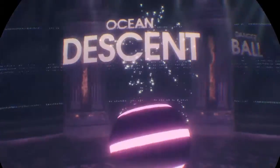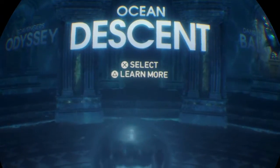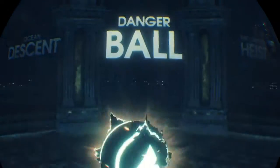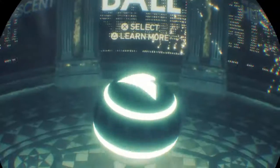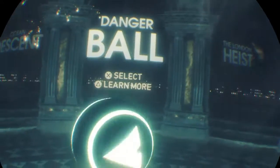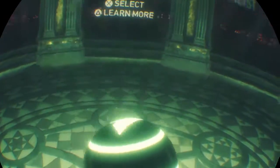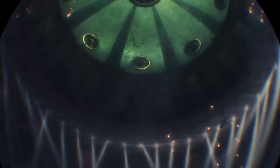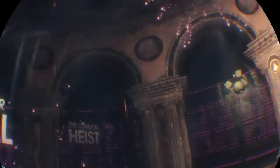Alright, so today we did Ocean Descent, and now we're going to move on to Danger Ball. But before we do that, I thought it'd be cool to show you guys what these little balls in front of me do. So this is the Danger Ball, and as the name would suggest, when you barely just tap it, it goes like that, but when you slam it, it destroys everything! It is truly a very unstable ball.